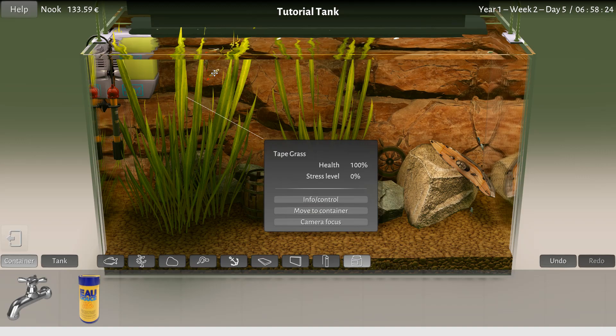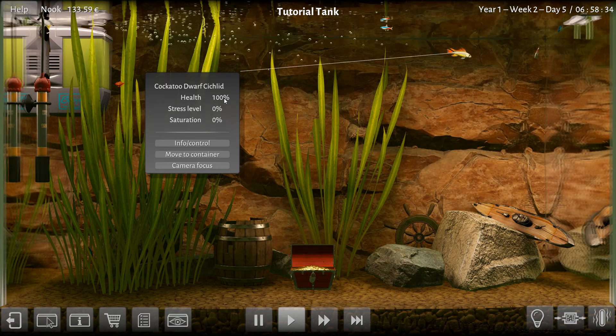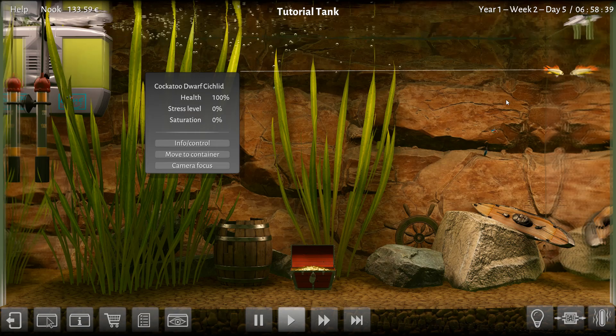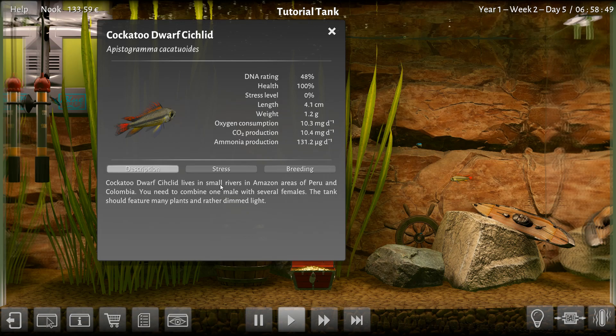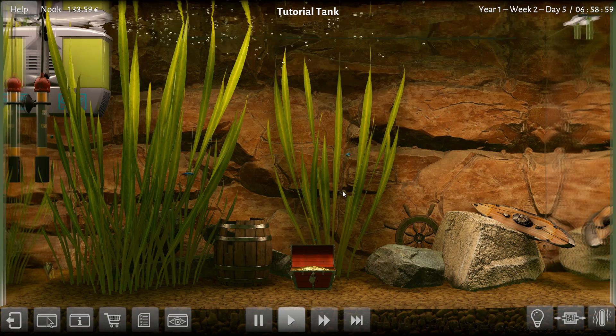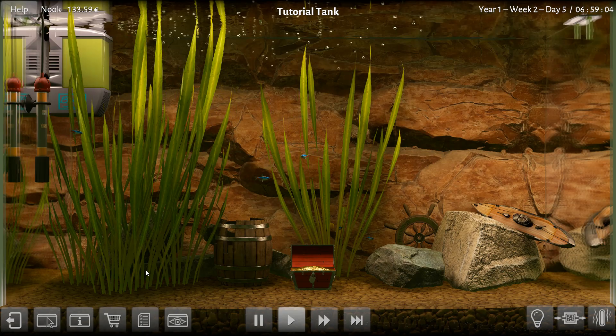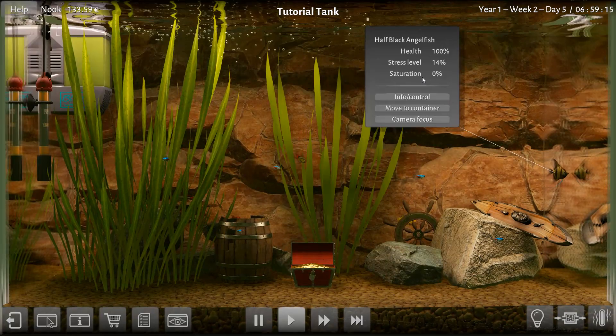Sprinkle a couple more bits of food in there. I hope these guys all like the same food. We can click on them and see all this. You're not dead, are you? He's floating up to get some eating. Cockatoo dwarf cichlid — I've seen the name before. He's very cool looking. Stress level zero, he's so happy. What does he eat? Lives in the small rivers of the Amazon in Peru — combine one male with several females. The tank should feature many plants and rather dimmed light. He seems happy though.